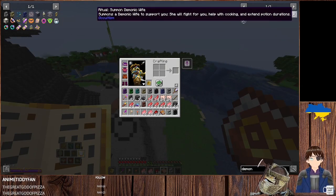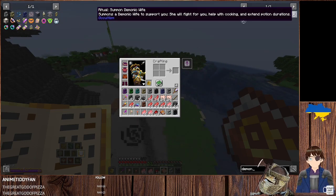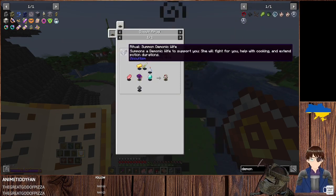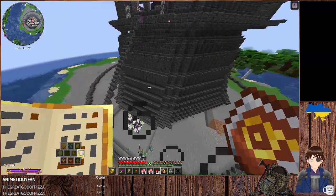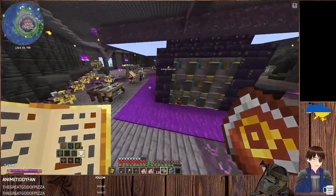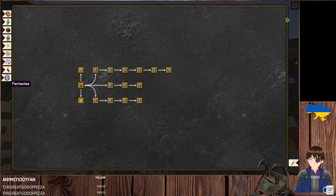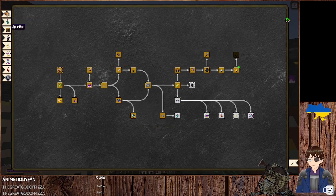We know how to summon them and make them, but someone said they want to provide support — fight for you, help with cooking. I'm just still confused as to why it's called that and why it doesn't appear to be in the book.